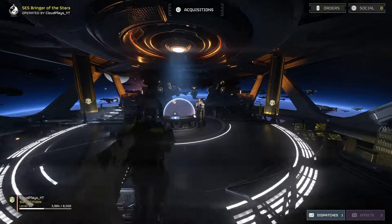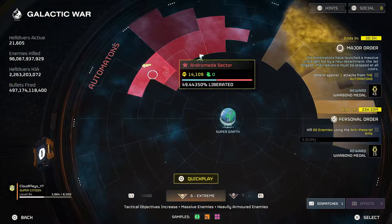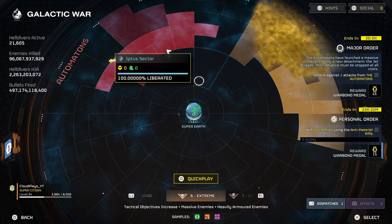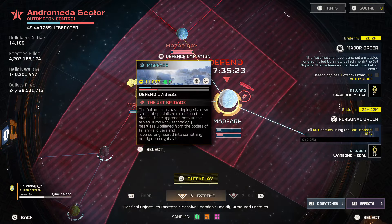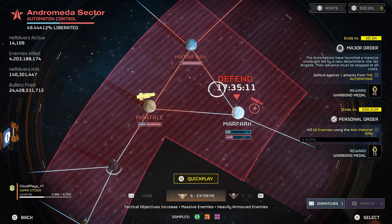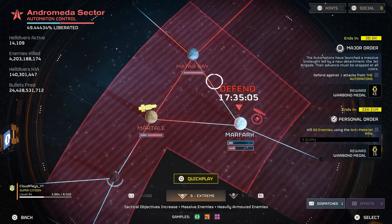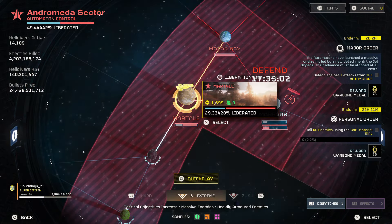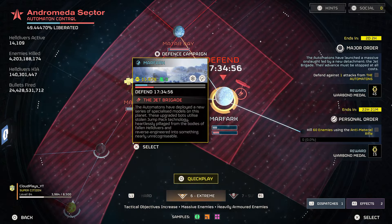Taking a look at the Galactic War table, we see some interesting features happening at the moment. This may not look like the way it did a few hours ago, and we'll get into that in just a second. Looking at the Major Order right now, we have Marfark with the Jet Brigade on it, and this one seems to be a little more doable. We started with Marta Bay at a level 40 defense campaign, that went into Martail at level 26, and now we are at Marfark at a level 19 campaign.